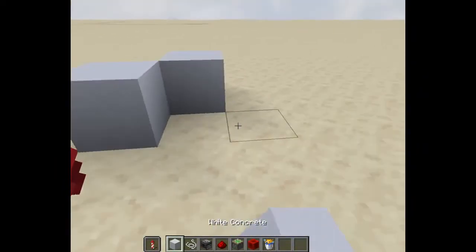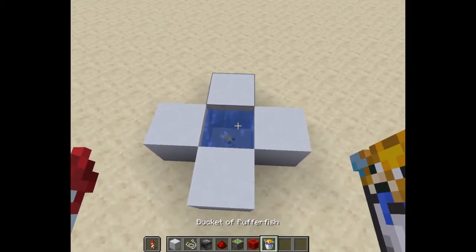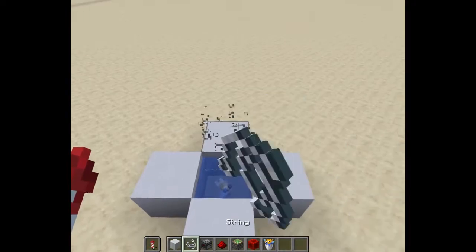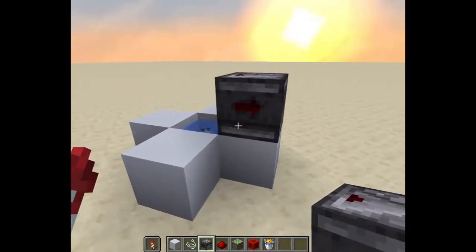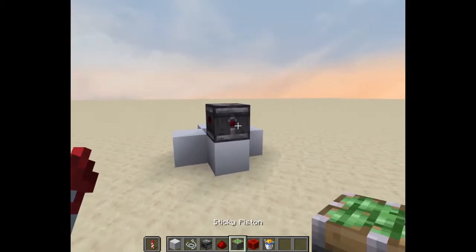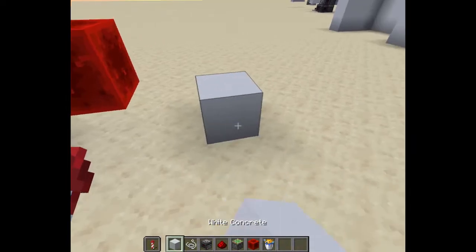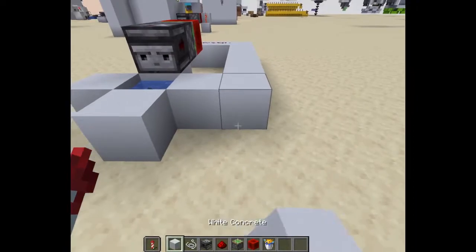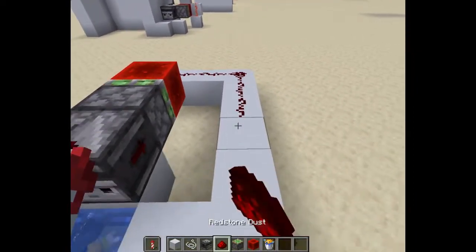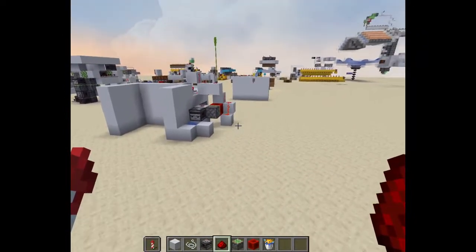So if you want to build it yourself, just place four building blocks like that. The pufferfish, with a base of string on top. Then the observer, with behind the string. Then the sticky piston, with a block of redstone. And then a block with redstone. And just have some redstone — this redstone line here can be hooked up to any sort of redstone device.